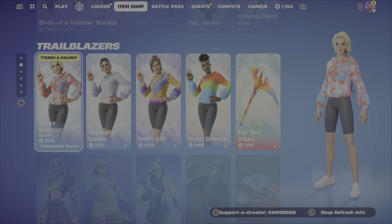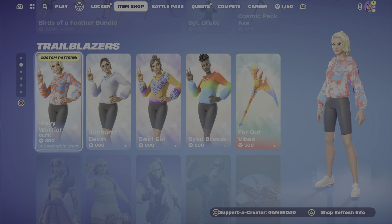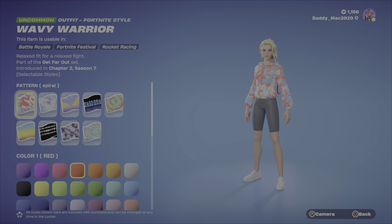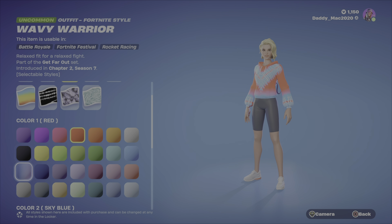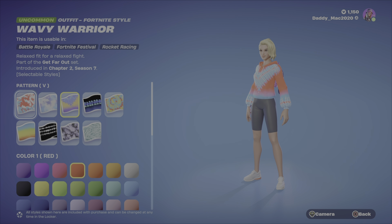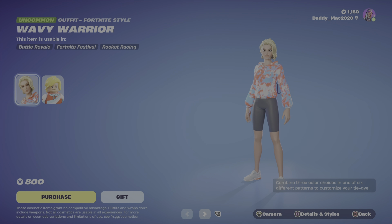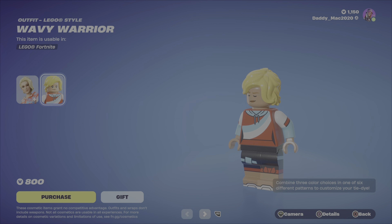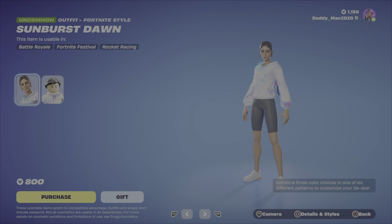So here we are — we've got the tie-dyed outfits. There are four outfits and they're nice and cheap at 800 V-Bucks. You can change up the pattern to any of these and then change the colors. I'm pretty sure there are three color options, but right now I'm glitching out and it's not letting me scroll down any further. I'm finding issues like this quite a lot lately in Fortnite. Either way, you should be able to customize three different colors. The Lego style is clean and looks cool, but it's nothing special.